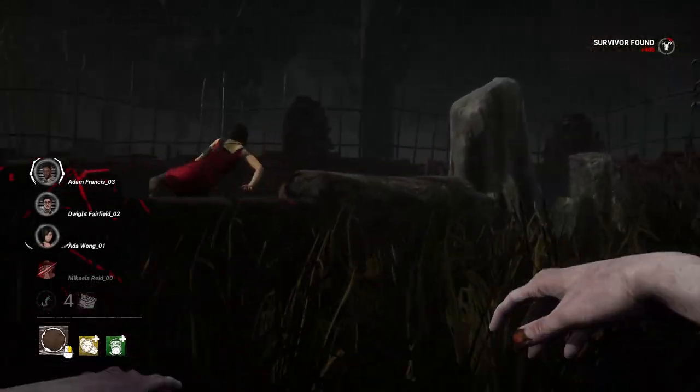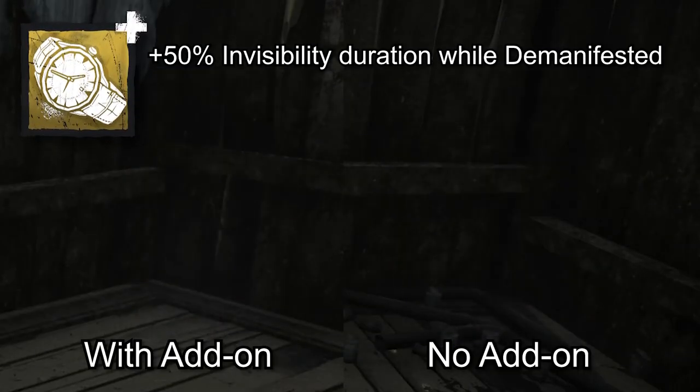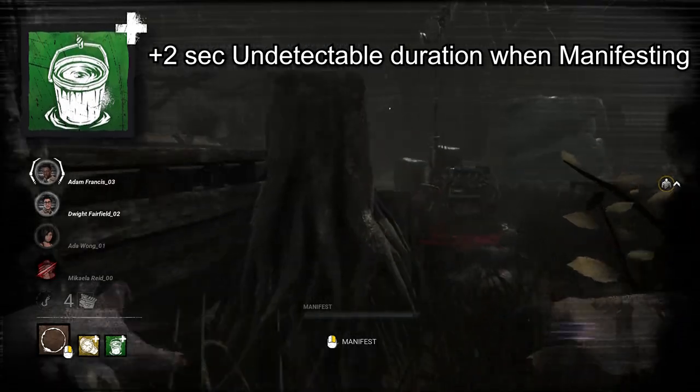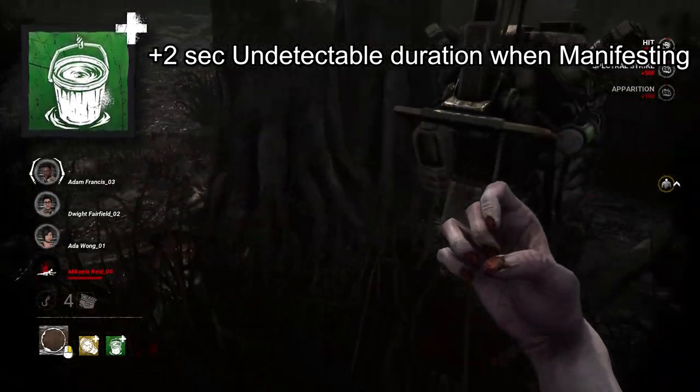Sadako isn't a good looper, so you have to work with what you've got. Riko's Watch increases the invisibility duration while demanifested by 50%, which works best when you loop around obstructed objects when her hands disappear. Well Water will help with that since it increases the duration of undetectable by 2 seconds when manifesting.